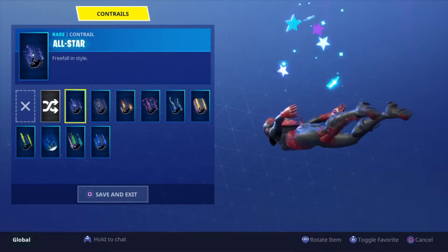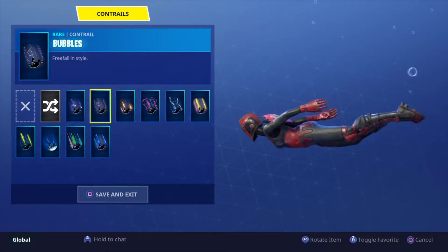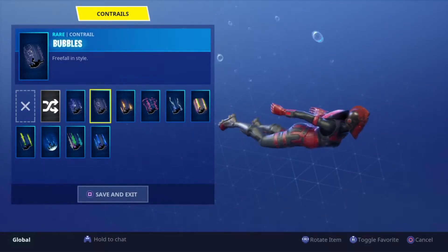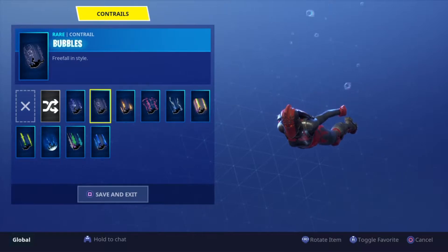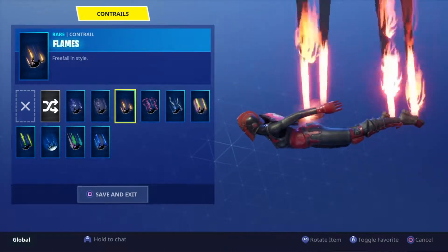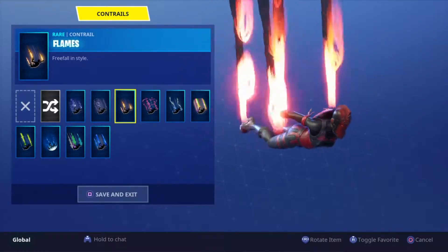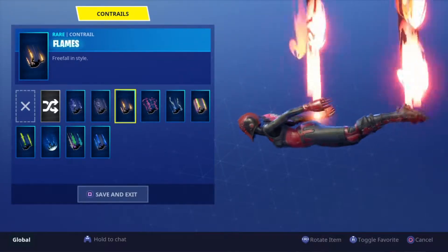Anyway, let's get to it. This is the Stars trail - one of the many trails available - and you can see the Red Knight actually looks cool with it. Then we got the Bubbles, which actually looks even better. The Flames one I would rate at second place.